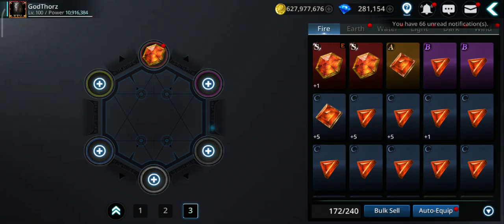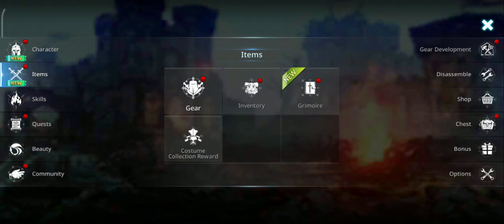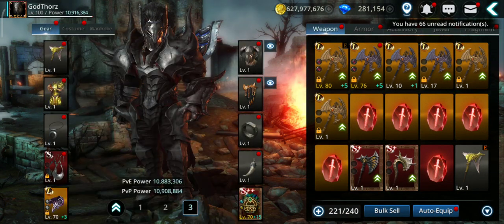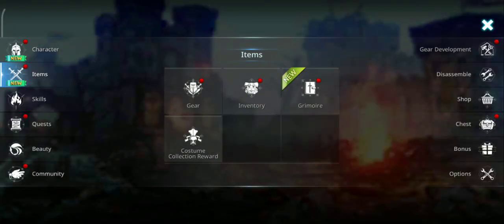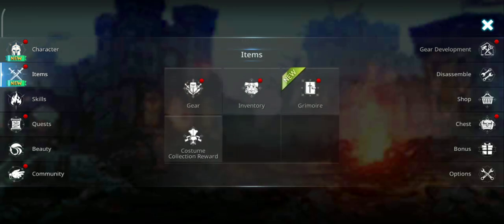Let's go back and see how much we've gotten so far — how much our attack has increased. It's up to 341,000. Nice. Let's go also to costumes and Magisite after — we're going to go also to Bestbat after. Now let's go to costumes.